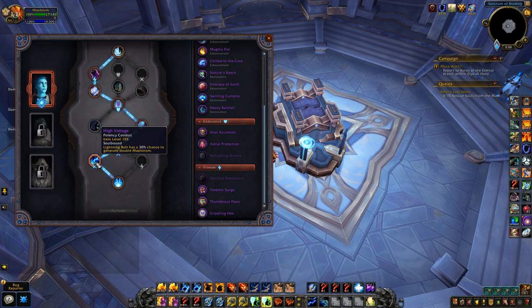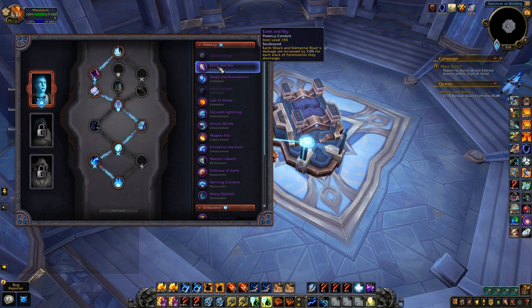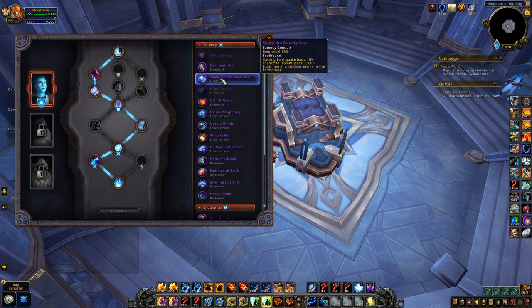Lightning bolt has a 30 percent chance to generate double maelstrom. Looking at the potency conduits for Elemental — Elysian Dirge is the Vesper one. Earth and Sky increases Earth Shock and Elemental Blast damage by seven percent for each stack of Fulmination they discharge, so really good for burst, and especially good if you're running Elemental Blast — which I'm not right now, but I'll show that.